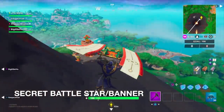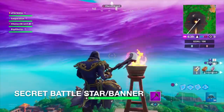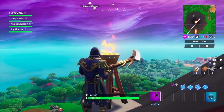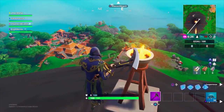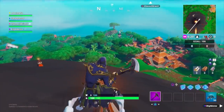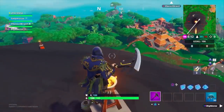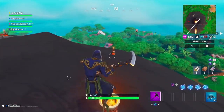This is the location — somewhere around here, I believe it's this structure. I'm not a hundred percent sure, but I'm sure the banner will pop up right about here. You can get a good view of Sunny Steps and the volcano. So when you guys do complete all the challenges, the banner will pop up and you'll be done for Week 4.